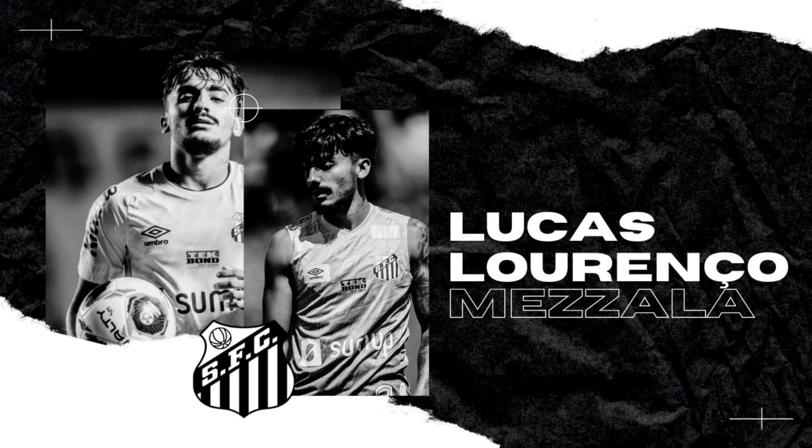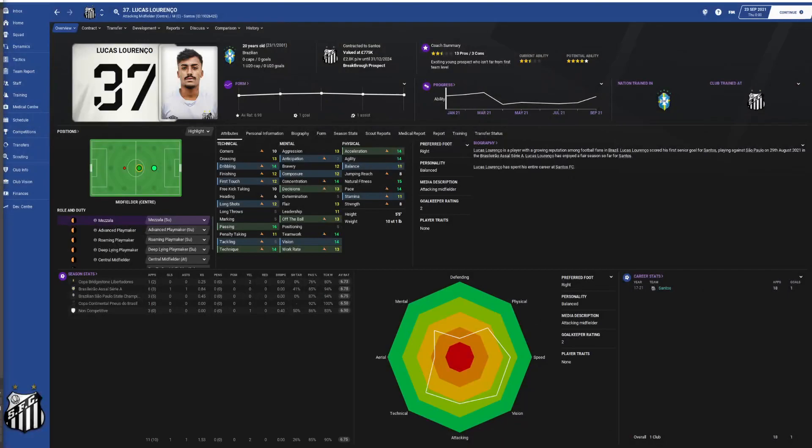We're going to look into that role in a little bit more depth, so I hope you enjoy the ride. Moving into the wonderful world of FM, what we've got here first and foremost is our subject itself - Lucas Lorenzo. Looking purely at his attributes, Lorenzo is a fast attacking midfielder with acceleration of 14 and he's gifted with good technique, again at 14.